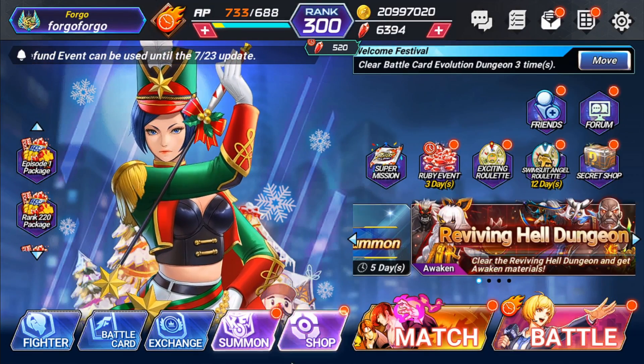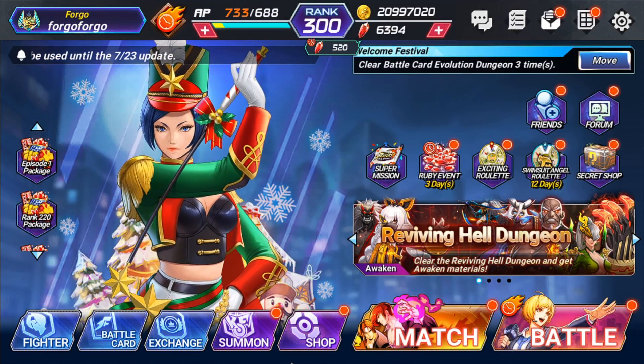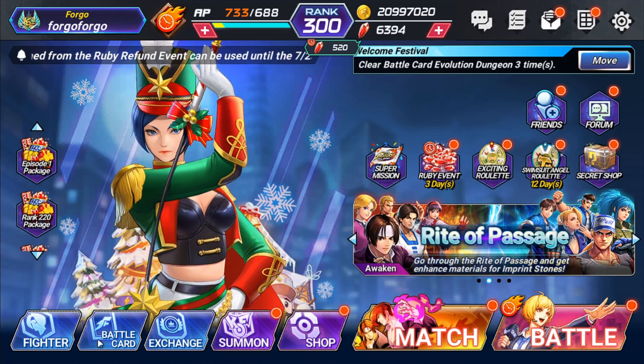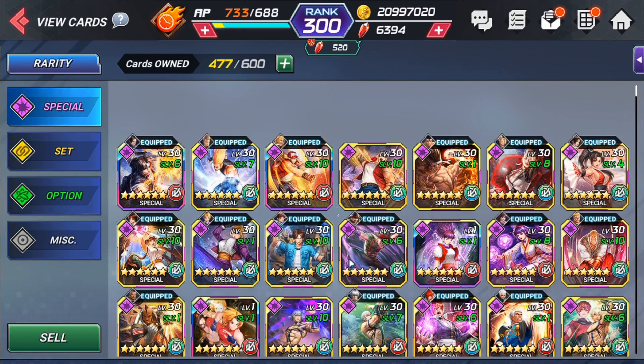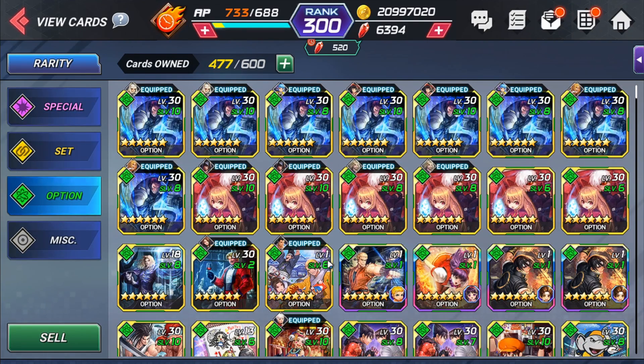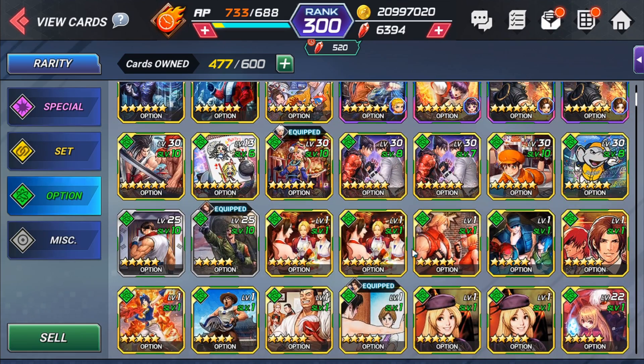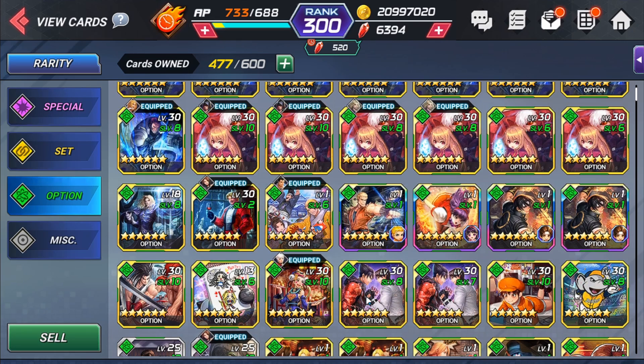Hello everyone, this is Forgo and today I'm going to try to provide some insight as to what kind of character you should use certain option cards on. Looking at the battle cards, I'm not going to go over every single card because most of them are worthless or useless for the most part. All the content I've done in the game, I've never needed most of these cards - I've got a lot at skill level one because I've just never used them.